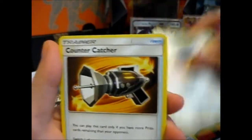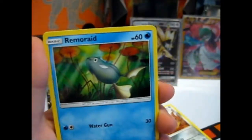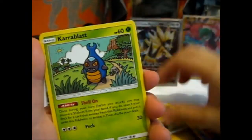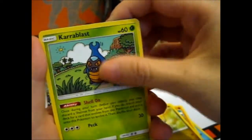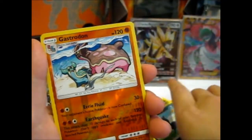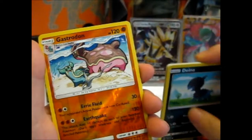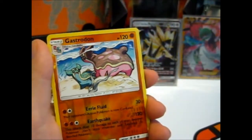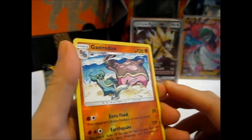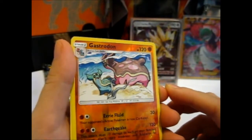Diglett. Beedrill. Counter Catcher. Remoraid. Mankey. Drampa. Drampa. Camera Blast. Dino. A reverse. Gastrodon — and that is just a weird looking one, isn't it? I guess it is underwater, but still.